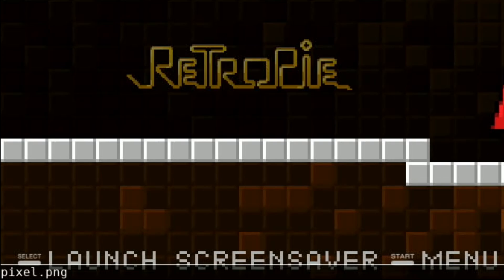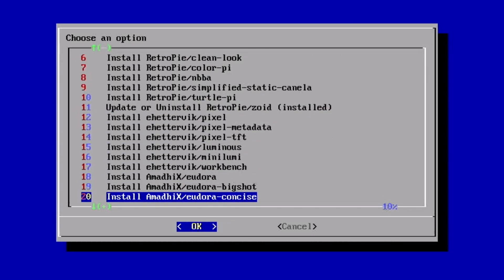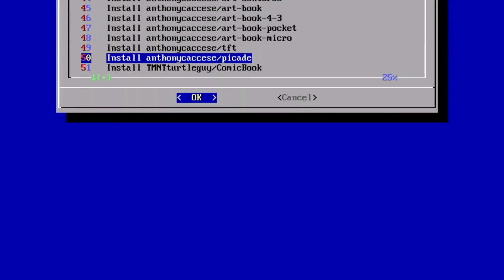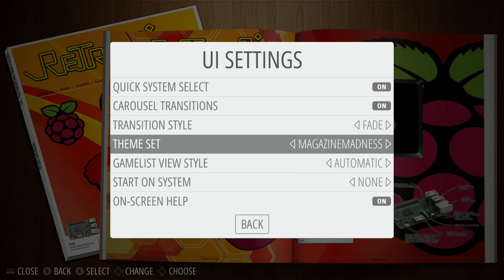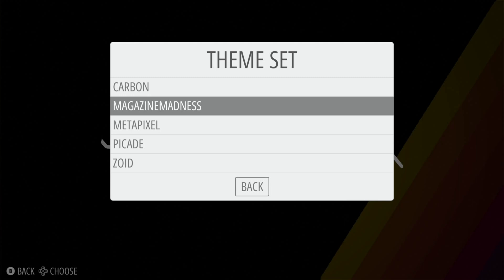You can pick the one you want to download - say for instance Pixel, you can see bottom left it says pixel.png. Press the Y button and you're looking for that theme. Metapixel is already installed. Let's go for PyCade - you can see it starts the download. To apply it, press Start, go to UI, then Theme, and the new one PyCade will be in there. Press B and go back. This is PyCade - a very straightforward, simple theme. I do like Magazine Madness though - I think that's a really nice theme.